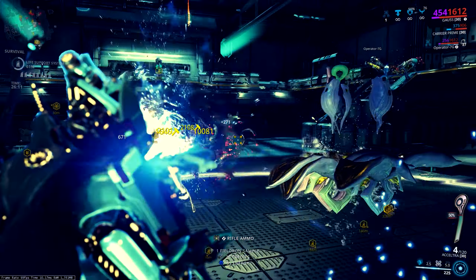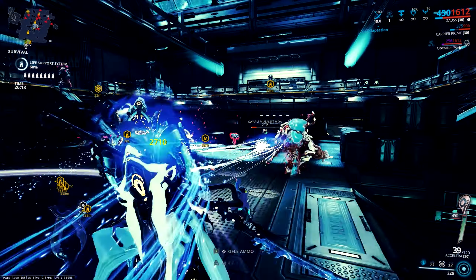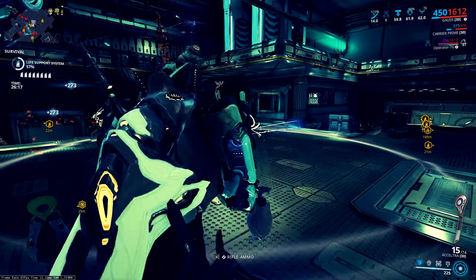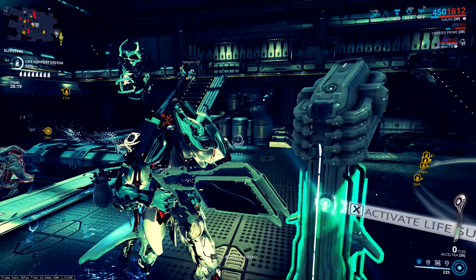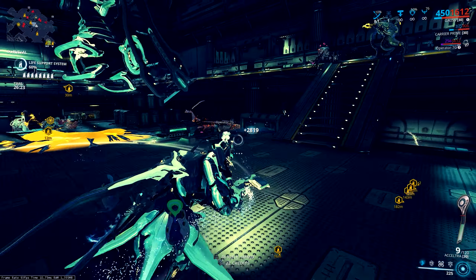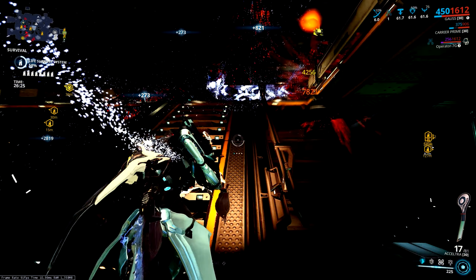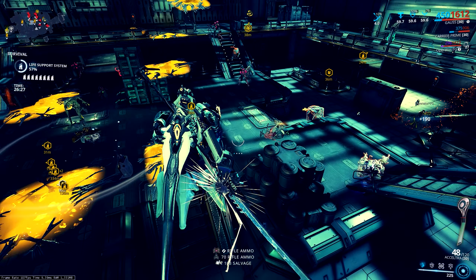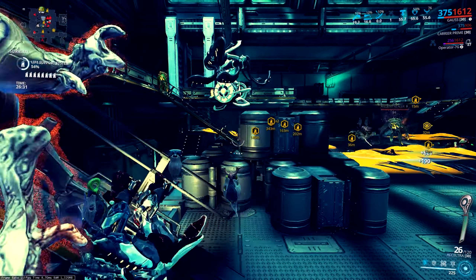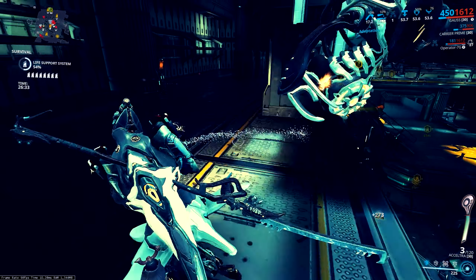Welcome to another first look video. We've been waiting for him for a while, but now he's here. How do you get Gauss? Pretty simple — you get his parts from the disruption node on Sedna as a rotation C reward. Each part has a 10% drop rate, so hopefully it shouldn't be too hard to farm, although it does depend on how your RNG goes.